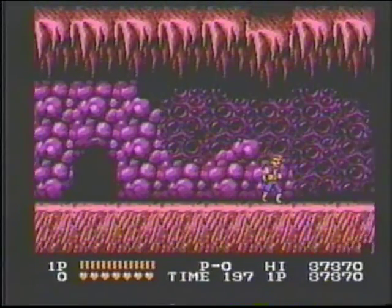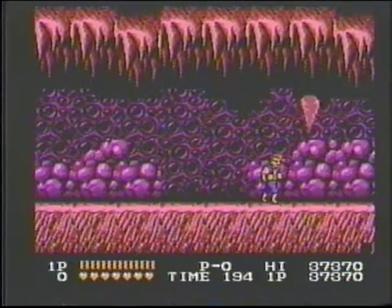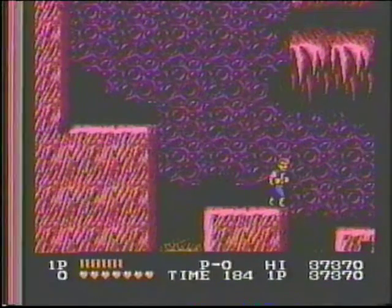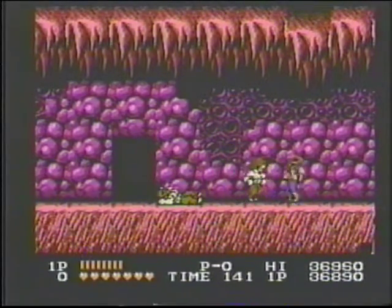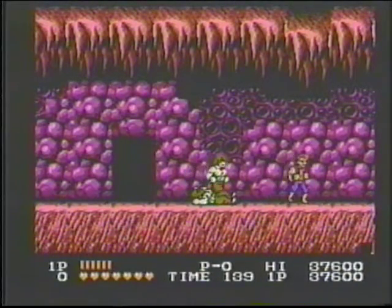Dodge the stalactites. You can get down like this. Watch the lava. Work your way across to these chintai. If you have six hearts by now, an elbow punch is effective. Otherwise, stay in close and keep kicking.